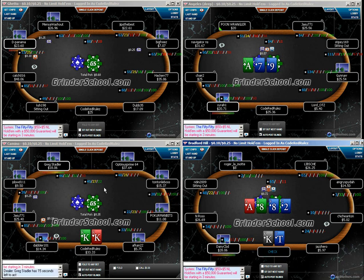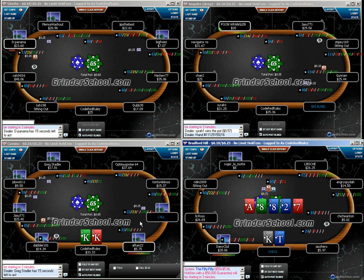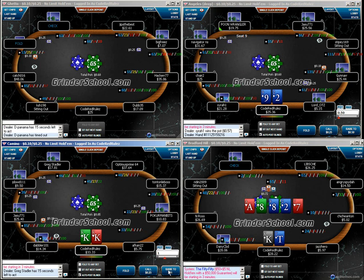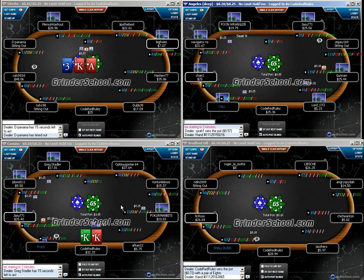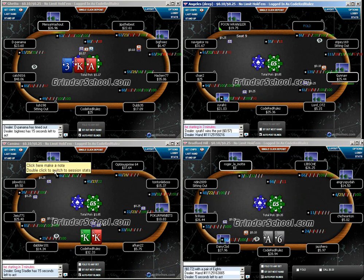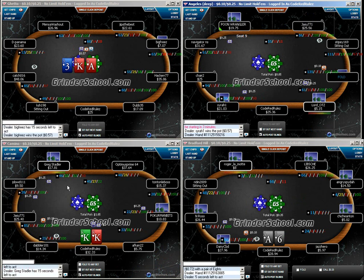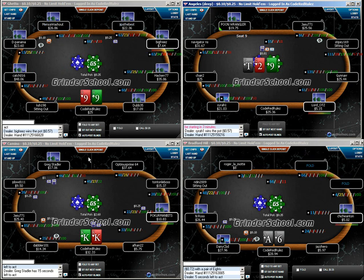This is our first premium hand of the session if I remember correctly. I've worked really hard for the last 50 minutes to get you this kings hand, and I totally under-raised it again. I'm having a really hard time seeing the bet size against these stats and stack sizes. This was supposed to be a dollar and a quarter pre-flop, not a dollar. Totally miscalculated that raise size, but we will survive and live on.